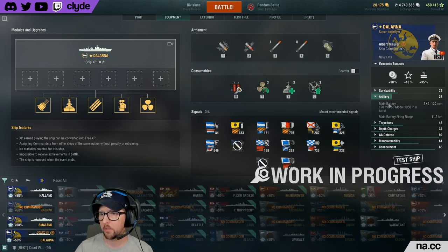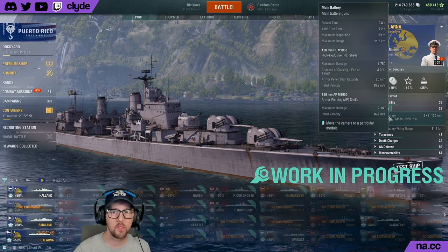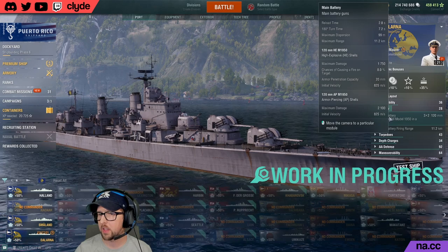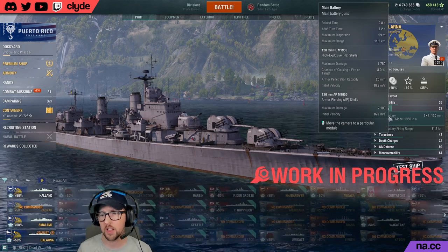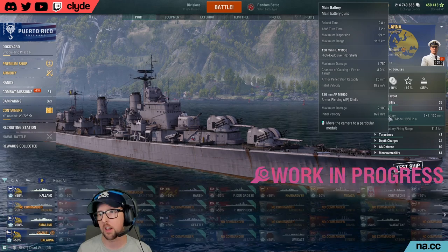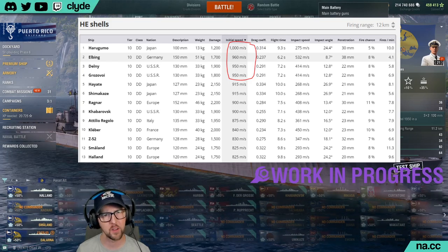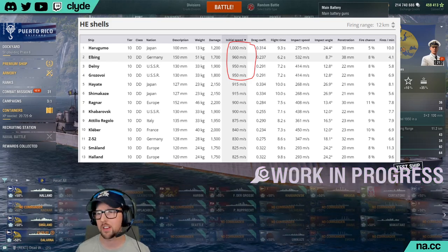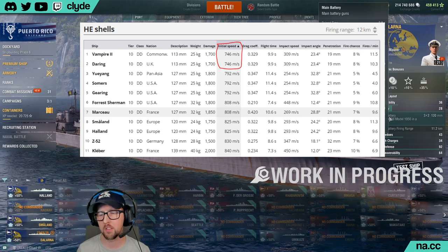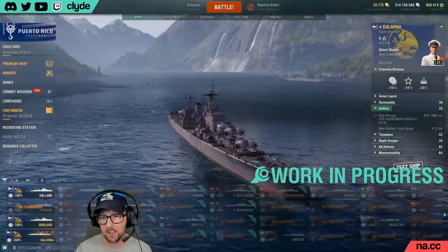Maximum damage is 1,750 for the HE shells and 2,100 for the AP shells. Initial shell velocity is 825 meters per second — not as fast as Soviet ships which can reach 950 to 975, and not the slowest either, which seems to be around 808. The fire chance is reasonable. At 2.8 seconds reload with six barrels, that's still going to be quick.